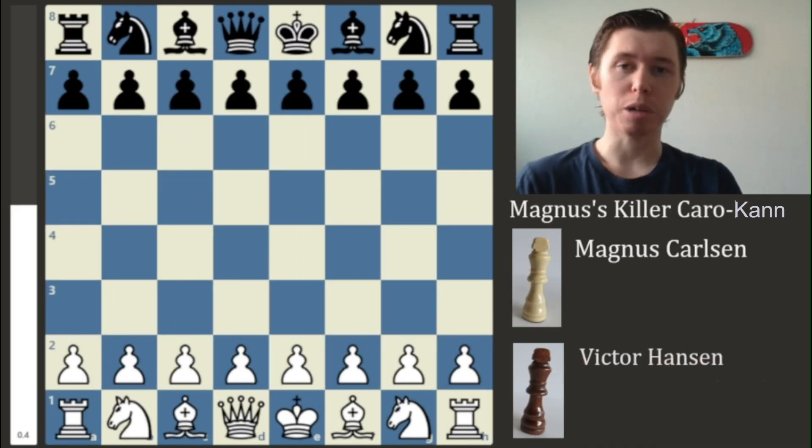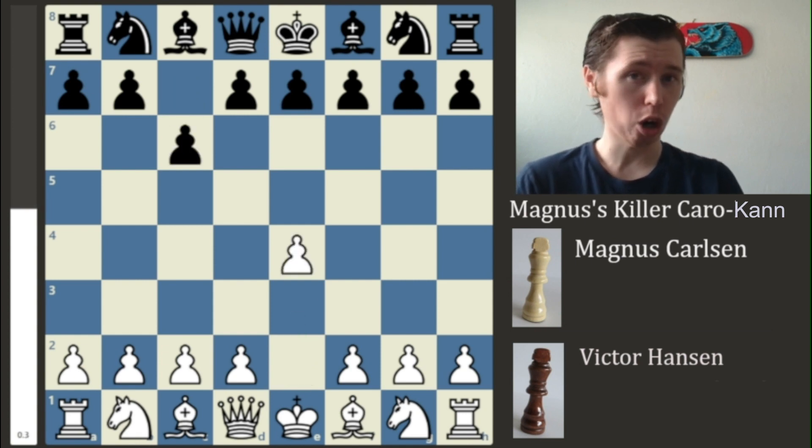With all that being said, let's jump right into the game. In this game, we have Magnus Carlsen playing with the white pieces. And with the black pieces, we have a guy by the name of Victor Hansen, who's a decently strong player — he's rated about 2,000. The game begins with the moves E4 and C6, and this is a Caro-Kann defense.